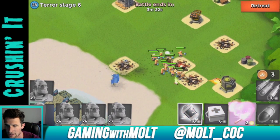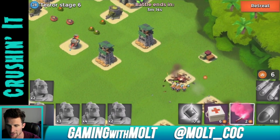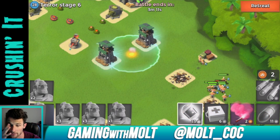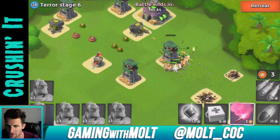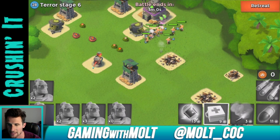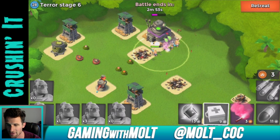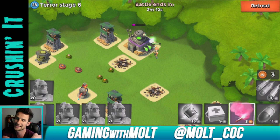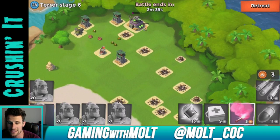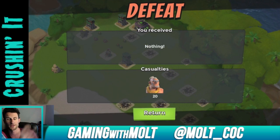We freeze a defender and take him out. Once we destroy that I use a shockwave on the sniper towers — take that out — and then head straight up. A heal spell keeps all the guys up as they push through. We're not going to get it though; it's Dr. Terror stage level 6 and my troops just aren't high enough level right now to take that out.